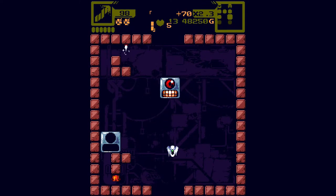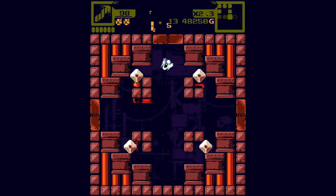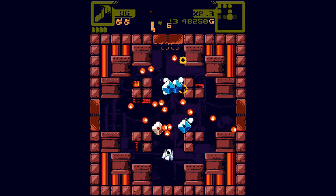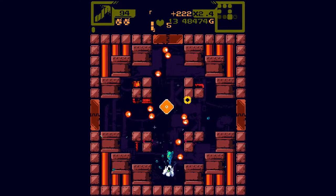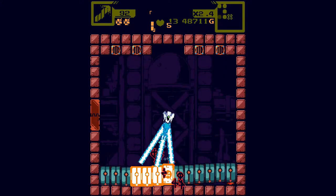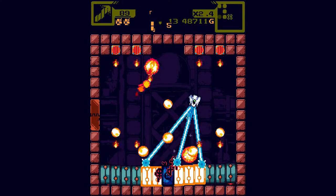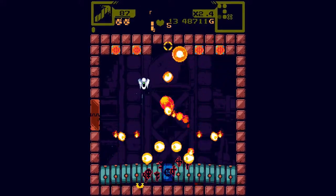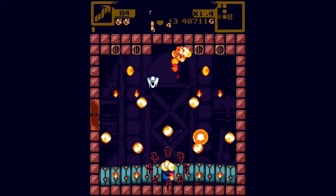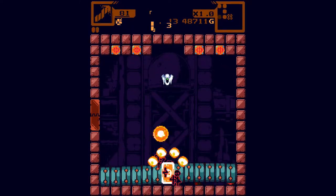Stage hazards calm down once you clear the room, which is a nice touch. The bomb regeneration: you get one-third of a bomb if you're under two bombs — that's why the first two were a different color. I should just be using more bombs honestly.